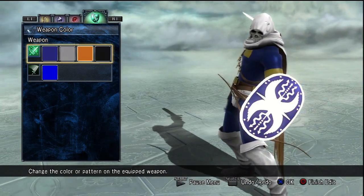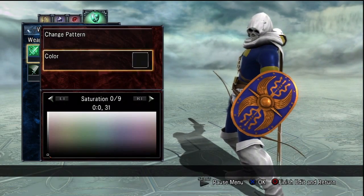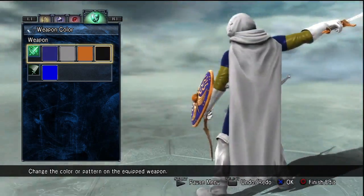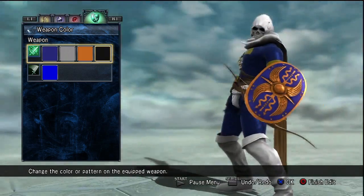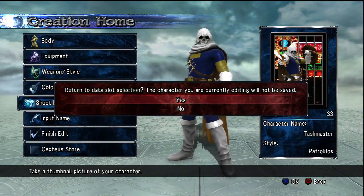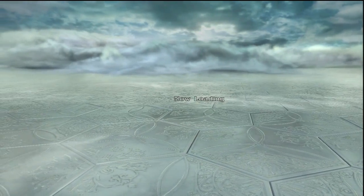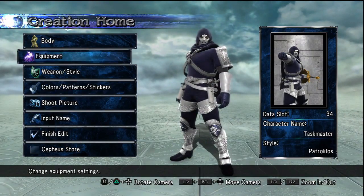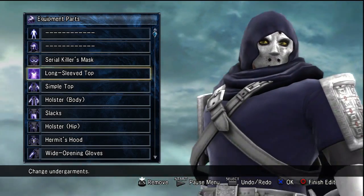So here's his shield — it's blue, the other designs on it are kind of orange-y. Doesn't really look like his actual shield, but I have to work with what I'm given here, so I can't make a one-on-one replica, obviously. I do kind of like how the bow in his hand looks when he's holding the shield. Onto his alternate costume, which is one of his other designs from one of the many comics he's been in. It's a pretty badass design with the serial killer's mask, the long-sleeved top, and the simple top.